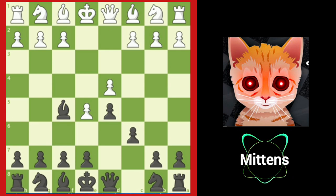Now that you've learned the ideas behind attacking the e4 pawn in the French and Caro-Kann Defenses, let's put your knowledge to the test.